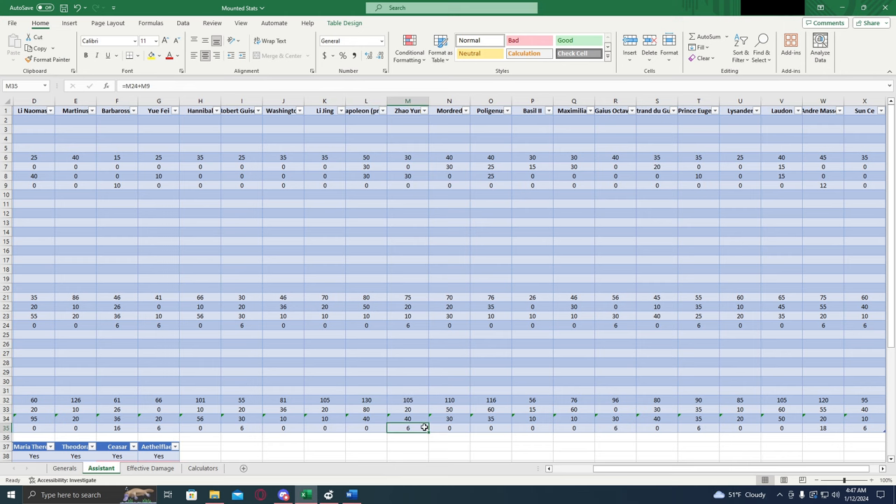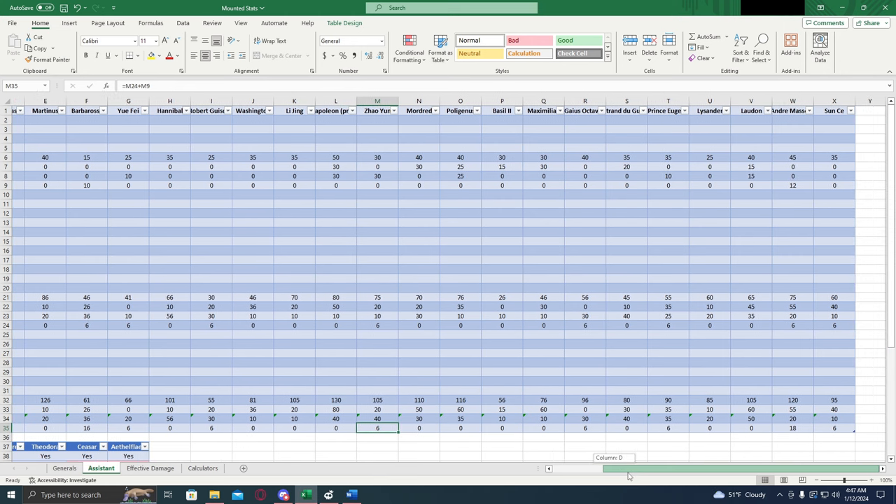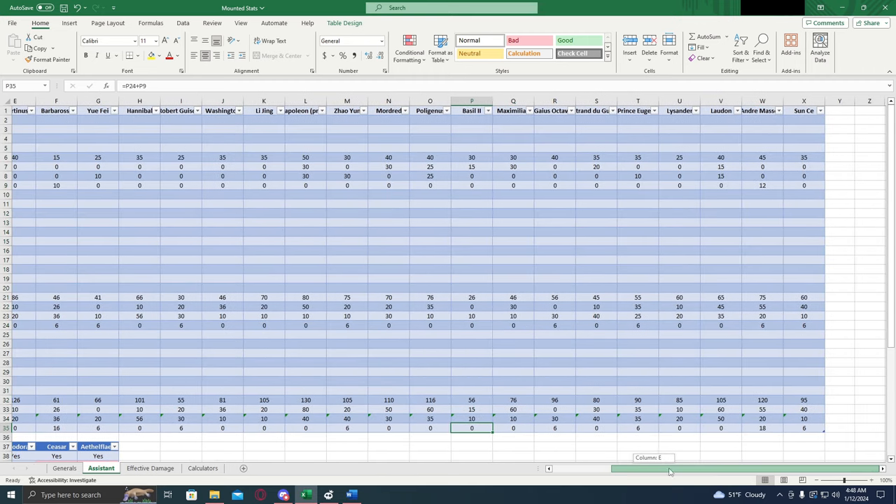Next, we have Zhao Yun — 105 and 6. Not a bad choice, he's one of the higher damage assistants. Mordred — 110 and 0. That 0 really sets Mordred back in the assistant slot, not a great choice as an assistant. Polygenius — 116 and 0. The 0 just really sets him back. Basil II — he is the worst main mounted general and he's also the worst assistant general. 56 total attack, pretty much non-existent defensive HP and 0% march size. Do not recommend this guy.